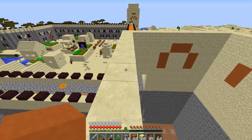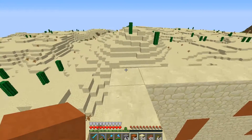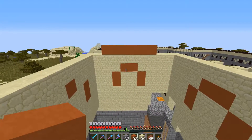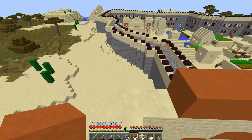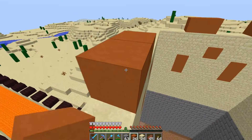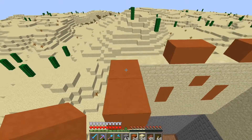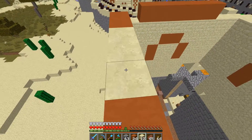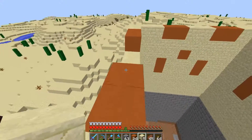Now on top here, I think I'm just going to do a little straight look — maybe like two here and two here. So I think that'll look okay there. I'm just going to go through, keep building this up, and then work on the next tower.